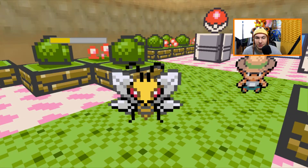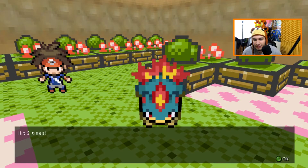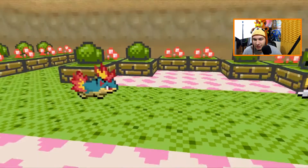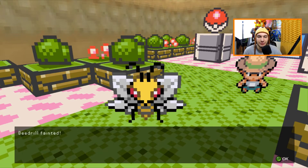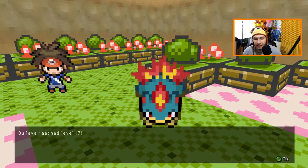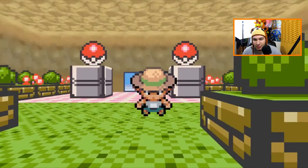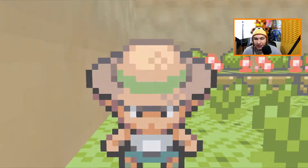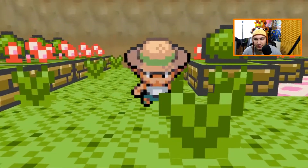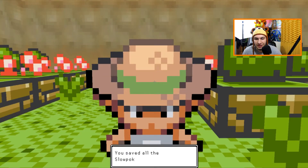I like Beedrill — it's a cool Pokemon. I wish it wasn't as weak as it was. Knock out the Beedrill — boom, Beedrill's gone. This is going to be an easy gym. Quilava is level 17 now, which is pretty impressive. Bug Catcher Benny was defeated! We got 192 dollars. Where is Bugsy? I think he's in the middle of the gym.